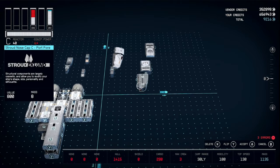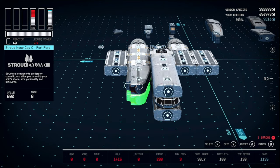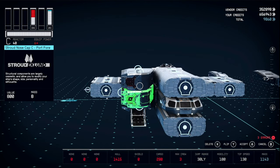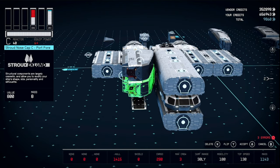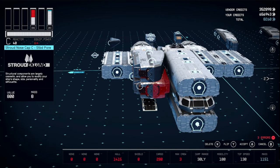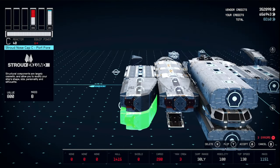Take this Nosecap C and place it on top of your Landing Bay — make sure it's facing that direction so you can get another one. Place it on top, then duplicate this again. If it stays in, just flip and accept. If it comes out red, pull it out, make sure you've got a valid placement, then grab it again, shove it back in, flip, and cancel.